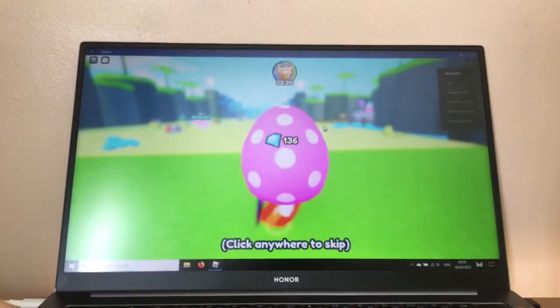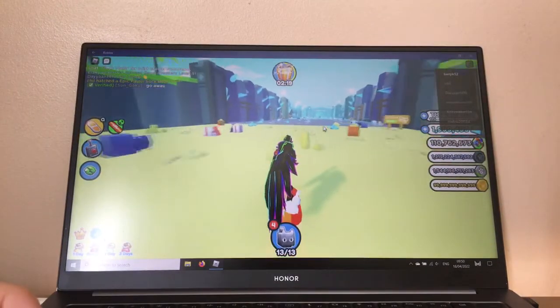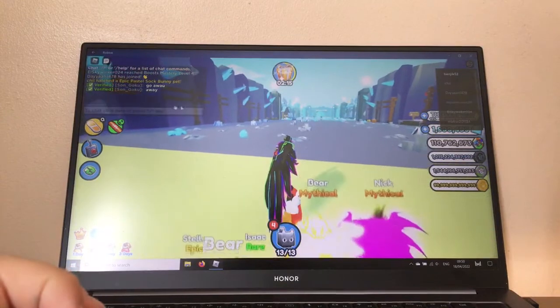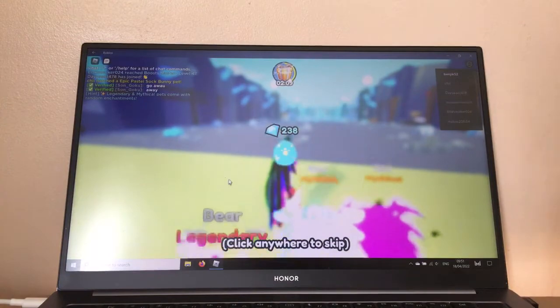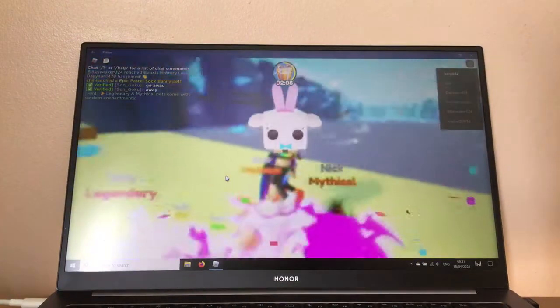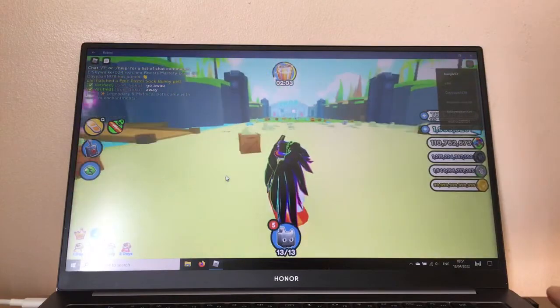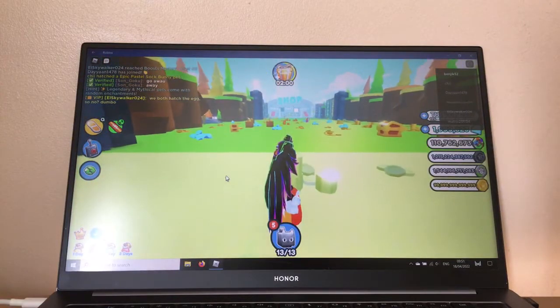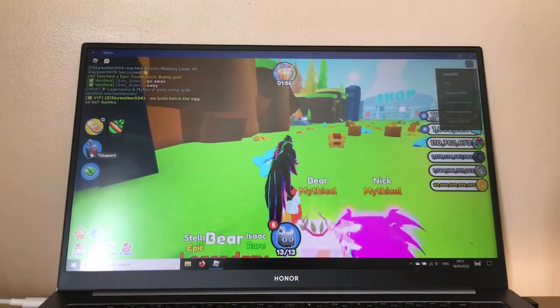We got a pink marshmallow chick! Alright, green marshmallow — was that rainbow? I think that was one more. There's another blue one. I heard from LCLC that there are lots of these eggs spawning. They're supposed to be turquoise, gold, blue, and pink.